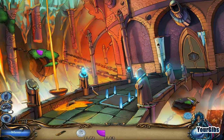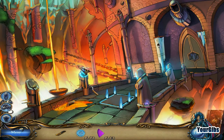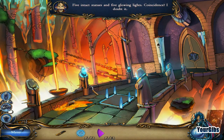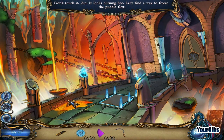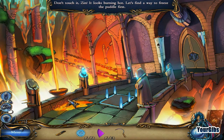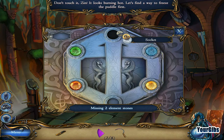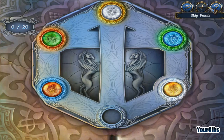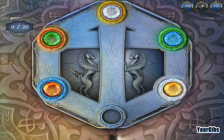Telekinesis for the win! We've got element stones. Five intact statues and five glowing lights - coincidence? I doubt it. Don't touch it Zim, it looks burning hot - let's find a way to freeze the puddle first. To open the gates, move the colored stones to the corresponding places with a limited number of moves - yikes!